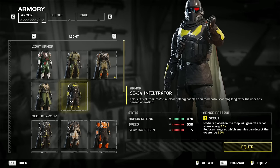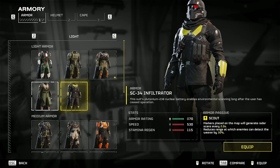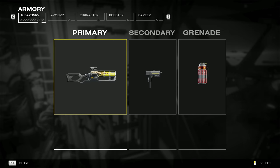To cut it short, any lightweight armor works since the most important thing is the speed. The perks are up to you. Personally, I prefer the Legionnaire armor due to its increase in throw distance.